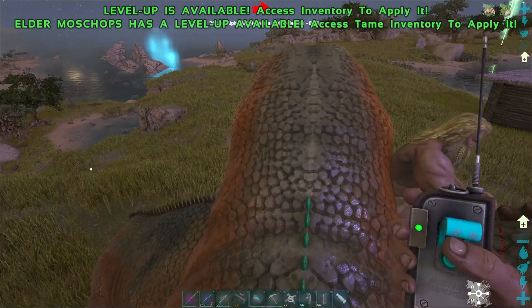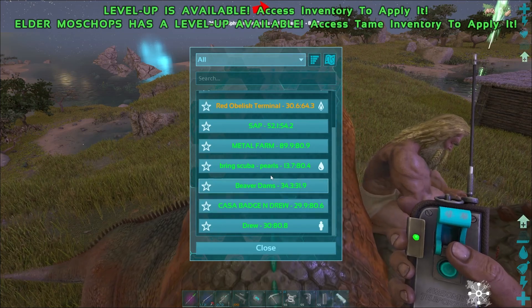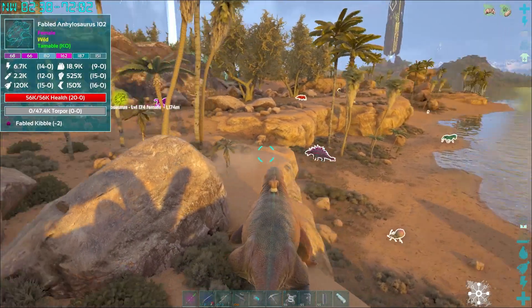We're going to the desert, going to tame some better working dinos. The ones we've got are out of garbage. There's a lot of pink stuff around here. There's a Jaboah as well - a Jaboah mother!